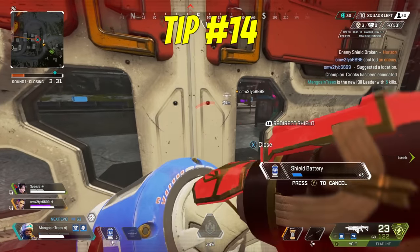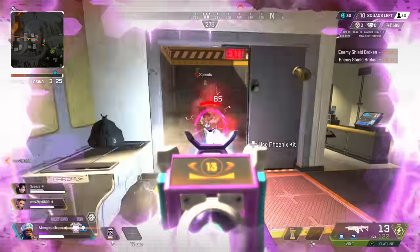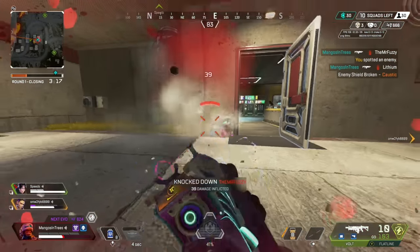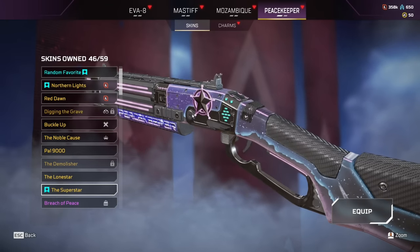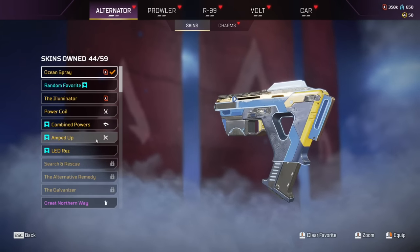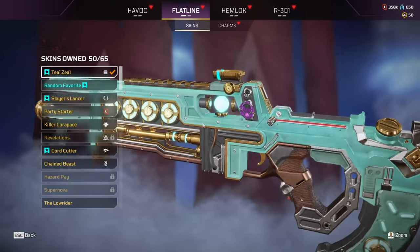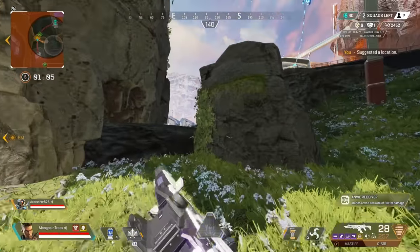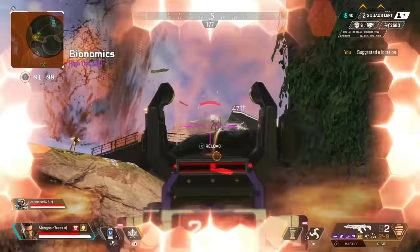Tip number fourteen: get the best weapon skins. Some people call these pay to win, but I'd say they are objectively better as they allow for more visibility on iron sights. The skins I recommend are: Inked and Infused for the Volt, Lone Star or Superstar for the Peacekeeper, Merciless Wing or Death Ray for the Wingman, LED Res or the Galvanizer for the Alternator, Kill Switch or Outland's Avalanche for the R99, and Teal Zeal for the Flatline if it returns to the store. These skins are great for not taking up too much screen space while having good iron sights.